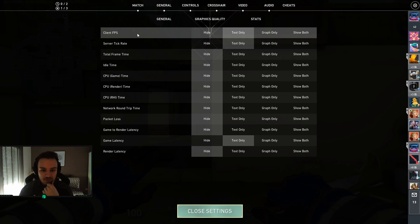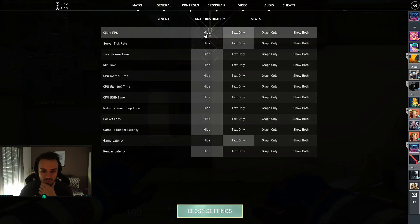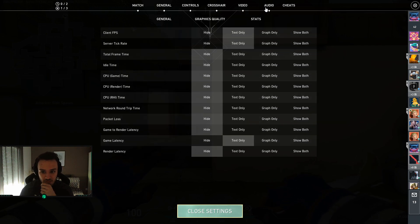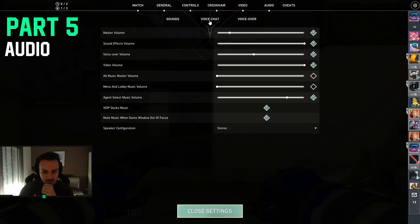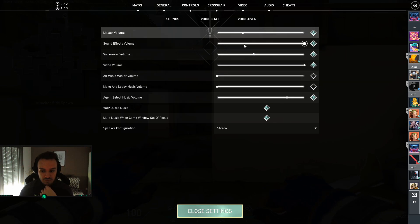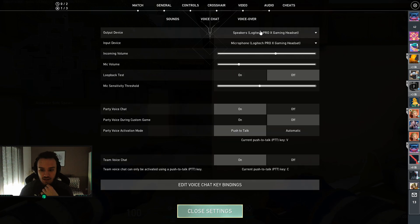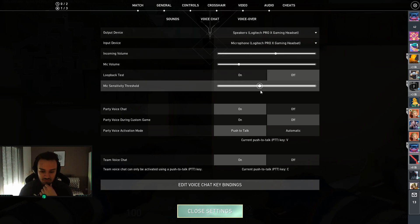Then there are the stats — basically the net graph equivalent from CS:GO. You have client FPS set to text only, server tick rate, and game latency. It's up to you whether you display these or hide them everywhere. For audio, there is just the volume you can adjust. I disable the lobby music because I don't want it. Make sure speaker configuration is set to stereo. And then there is voice chat — just select your headset.